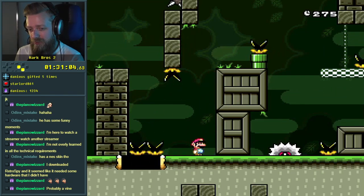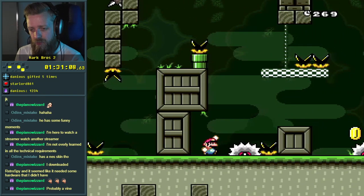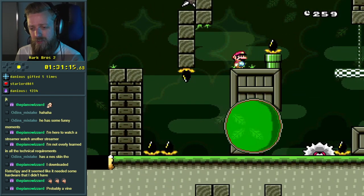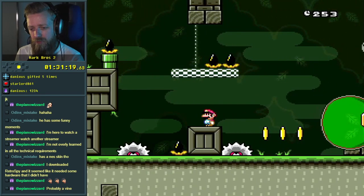I go under the level — understood. No spin jumps, remember? No spin jumping. Oh, I can stand on that and go over. Oh, I don't know if that's good — I think I might have just made it harder for myself.